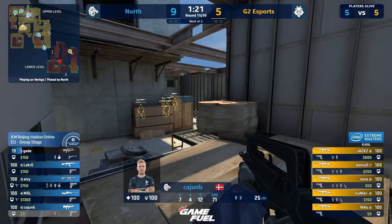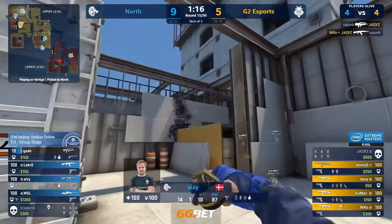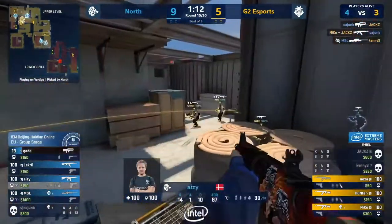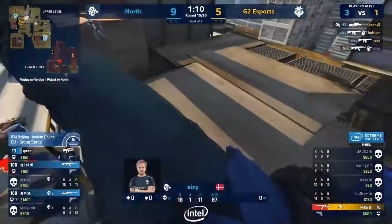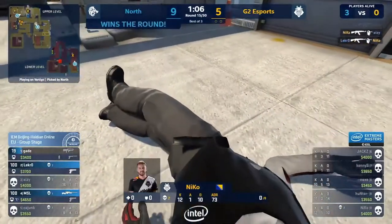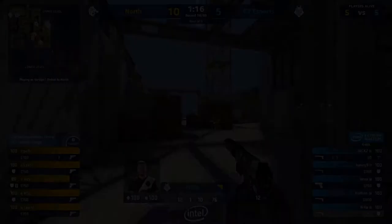Cajun regularly duking it out here. Cajun does go one for one. AZ knows there's a lot of presence, looks to fill the gap. Kenny's luck is gone and they're both caught with nades in their hands. Great timing and punish from AZ. Gets shot at by Lekro and eventually concedes. Ten. That'll do.